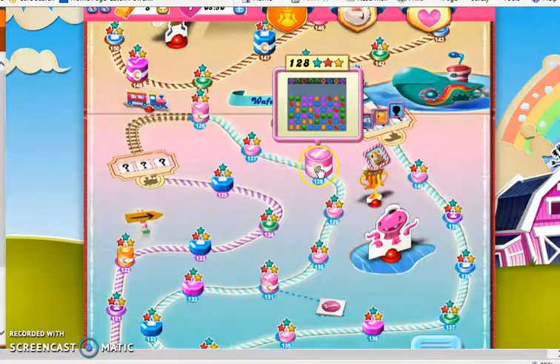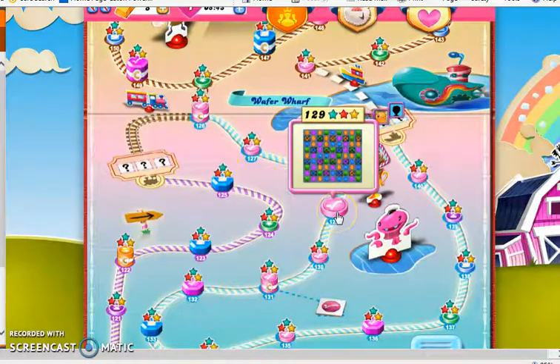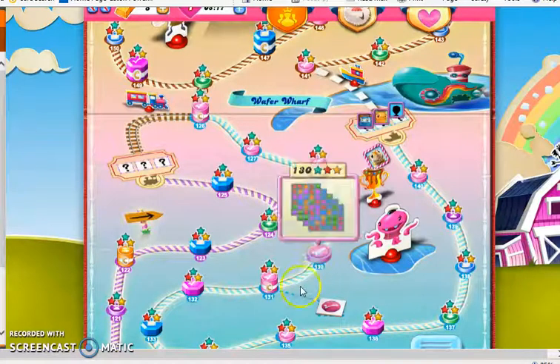In level 128 we had to collect red candies and, for the first time, striped candies. Level 129 was special in that it's one of only two boards in the game that does not populate any new candy from the top, so you could fail because of no more possible switches. Then level 130 was the first level where we were required to collect striped candies matched with other striped candies as a combination — striped candies by themselves don't count.